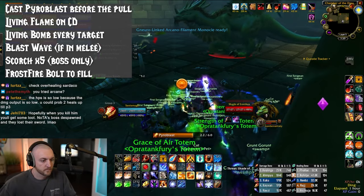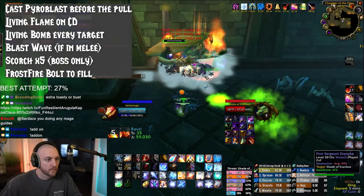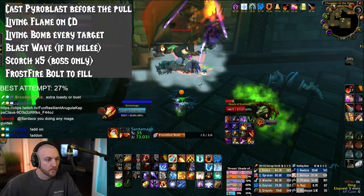Multi target. Cast Pyroblast before the pull and then Living Flame on cooldown. Living Bomb on every target. Blast Wave if you're in melee range. And if you're cleaving off the boss, you'll Scorch five times and Frostfire Bolt to fill.